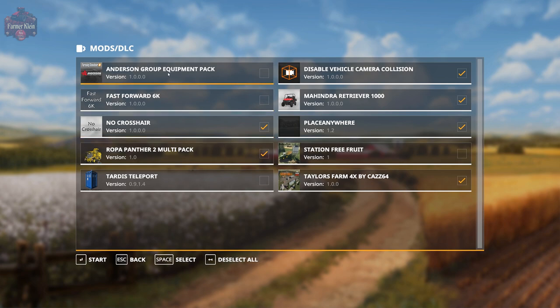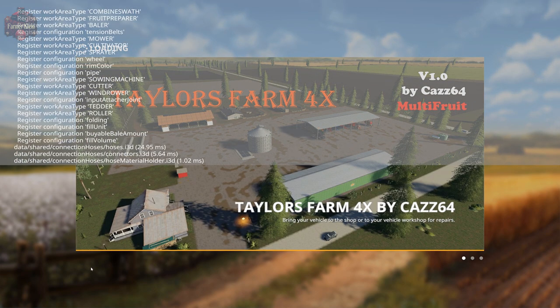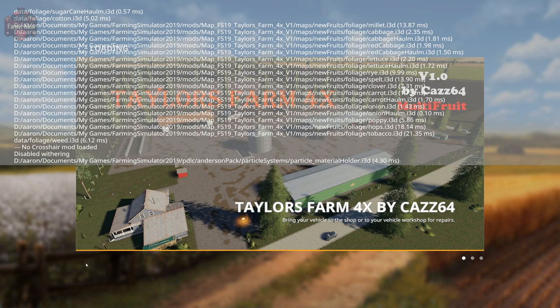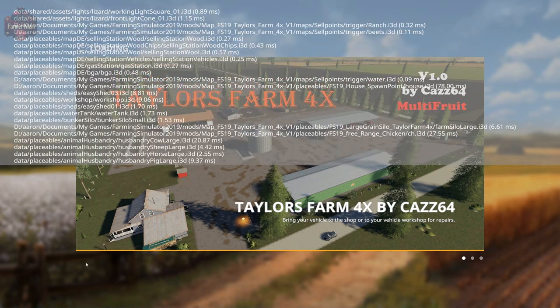Go ahead and select the DLC just in case. Let's pull up the log. You can see the additional crops are millet, cabbage, red cabbage, lettuce, rye, spelt, clover, carrot, onion, poppy, hops, and tobacco.